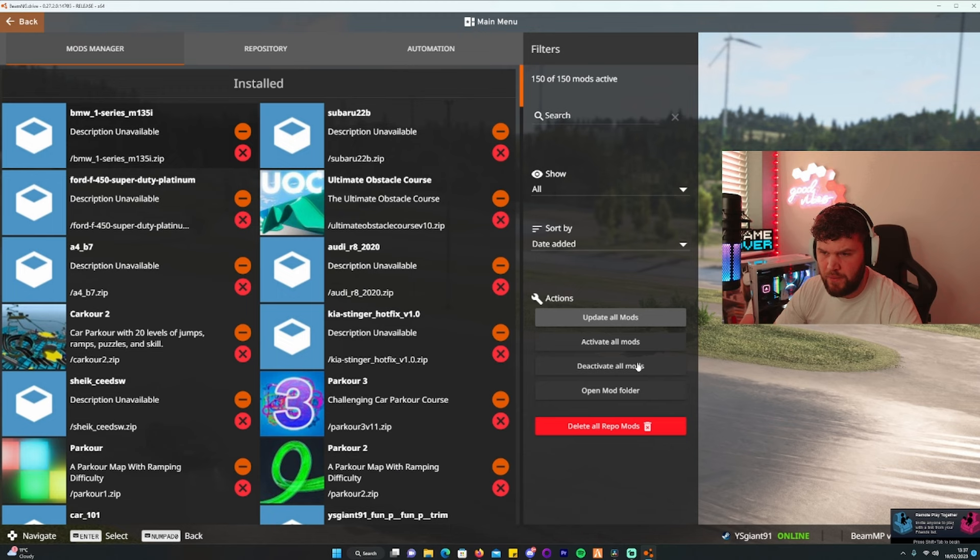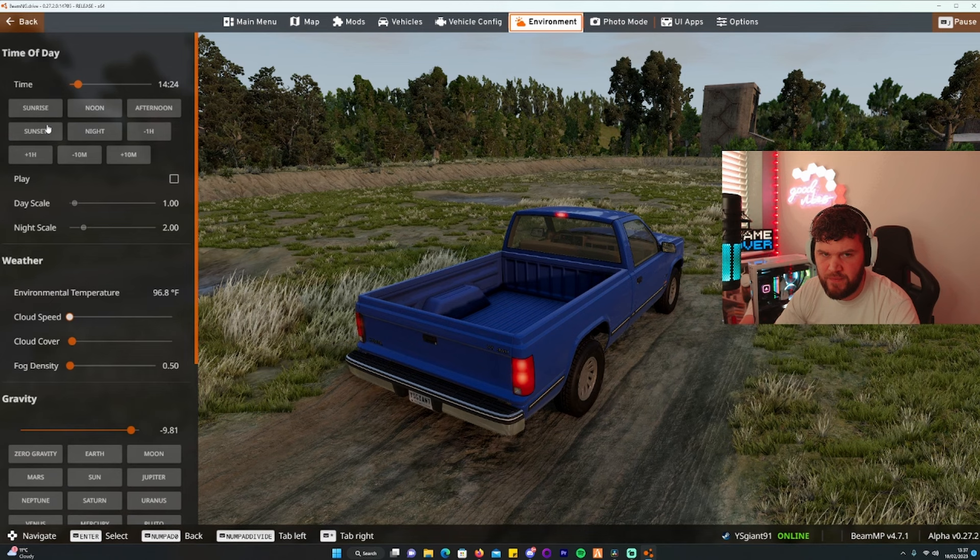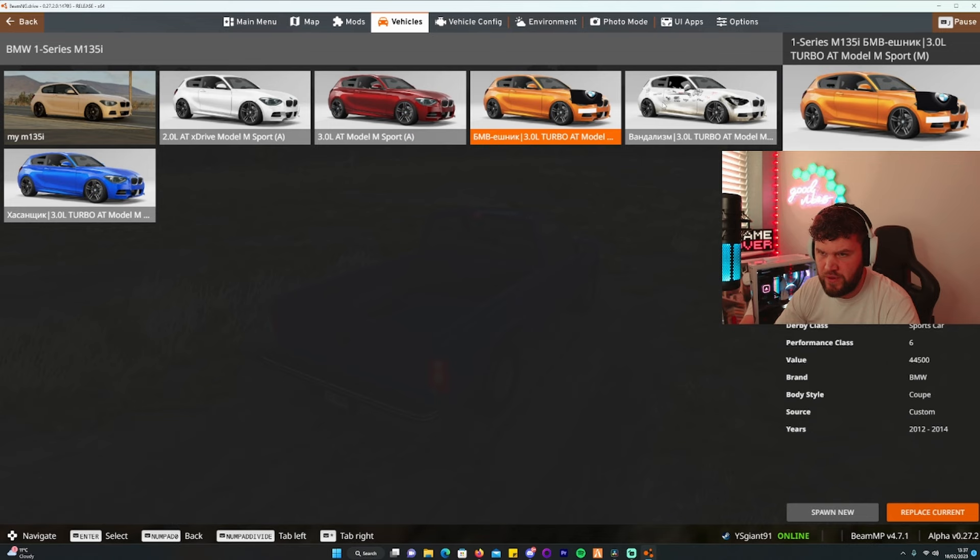I'd suggest going into the repository mod manager and pressing activate all mods. Then hop into a game on any map you'd like. Let all the graphics load, then change your environment — I set mine to sunset. Open vehicles and find the BMW, which is this one. You have a few different models and you can create your own.